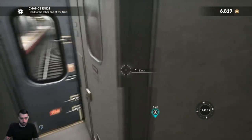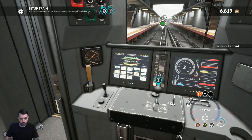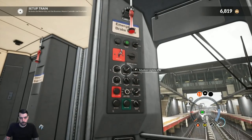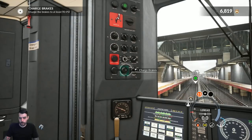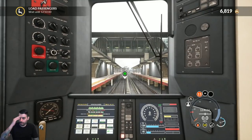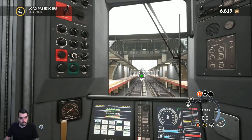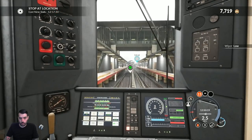Back on the other side of the train after that long sprint — definitely winded. Got to set up everything: master key on, reverser to forward, headlights to bright, brakes down to max brake. Marker lights for the back, go ahead and charge the brakes again. Thought the game crashed right there — about to get nervous. I don't think it has anything to do with the game, I think it's Windows and the graphics driver. Lock the left-hand side and we are set to go back. Getting the wiper going again since we're outside.